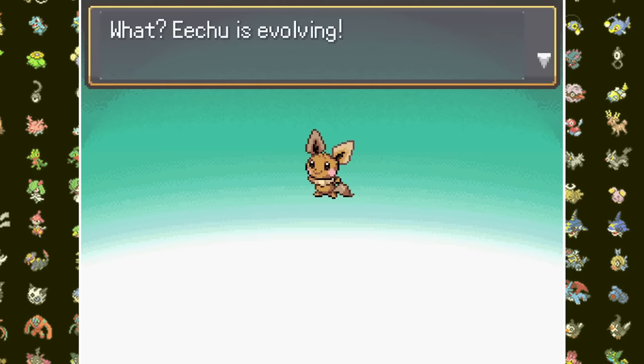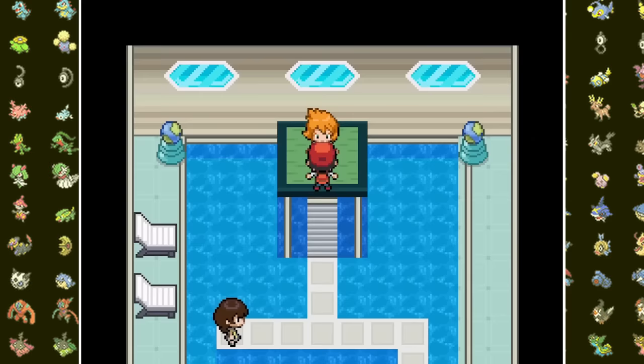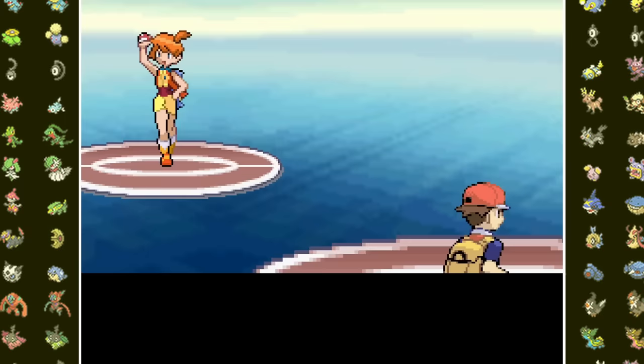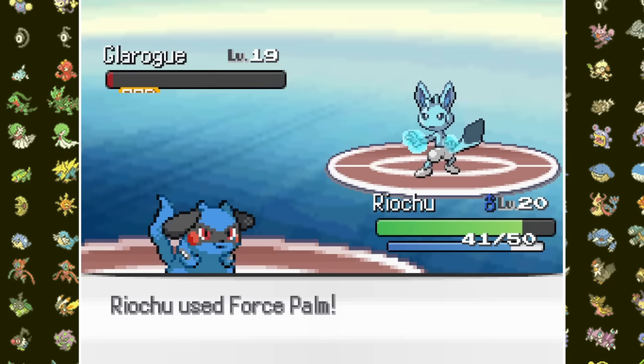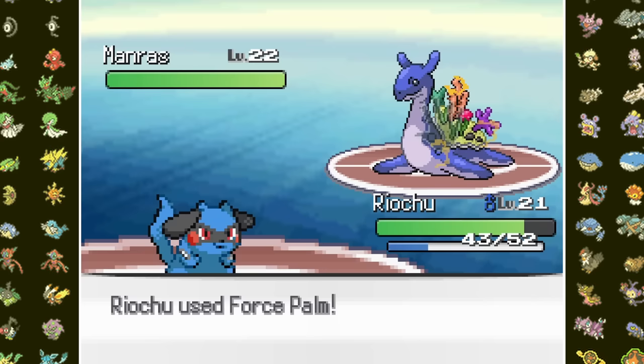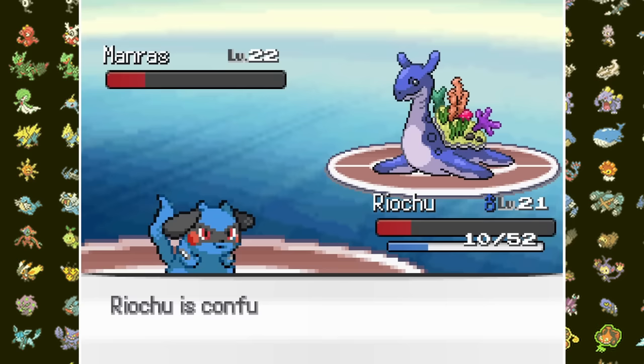Before taking on Misty I train Ichu up until he evolves and catch a Solora that I unfuse. At level 20, I take on the now Ice-type gym. Misty leads a Glaceon-Tai Rogue fusion that tries to Fake Out Ryachoo, but Inner Focus keeps him fighting — two more Force Palms take it down. Her ace is a Mantyke-Lapras fusion; Ryachoo crits Force Palm, eats a Citrus Berry, and breaks through confusion twice while surviving a Bubble Beam to solo sweep the gym.